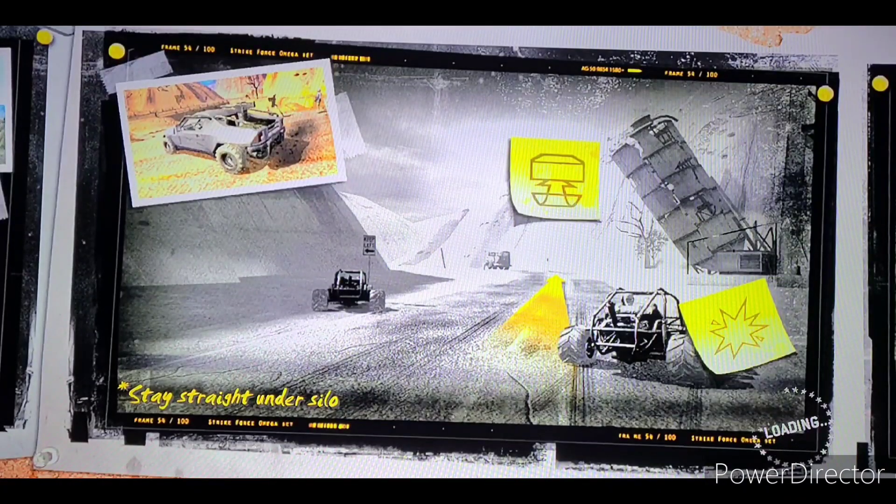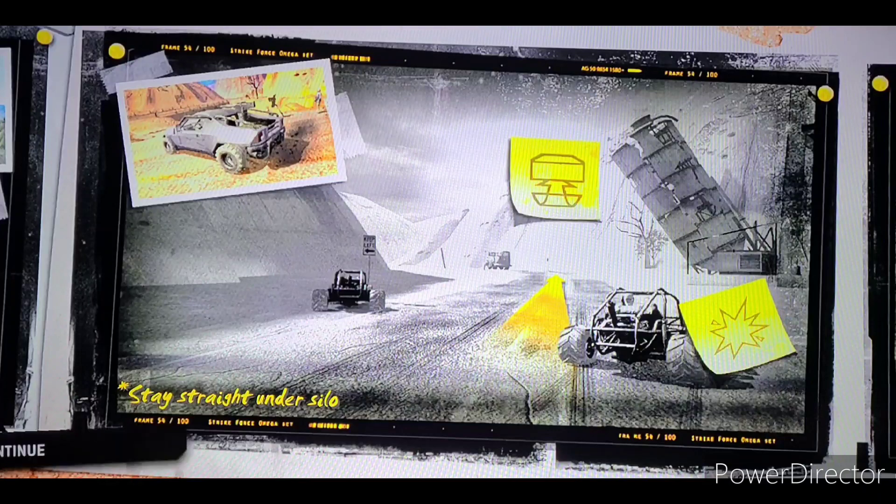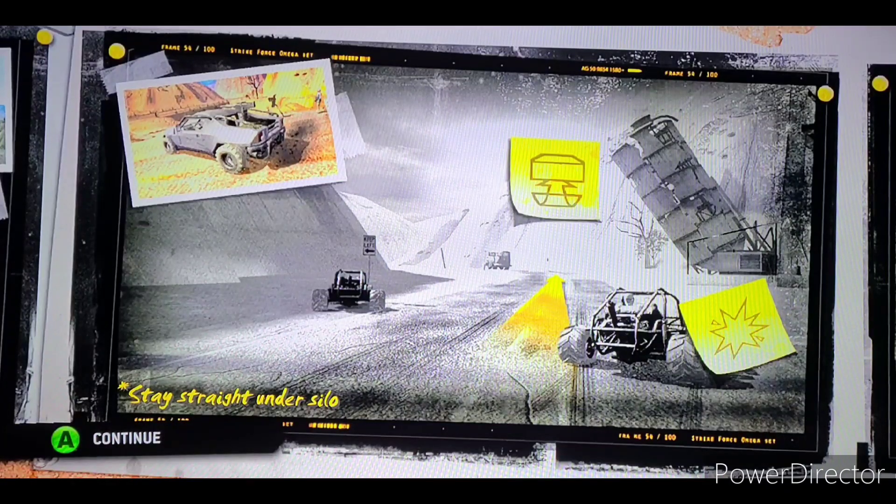In this scene you'll play as Commander Black, escaping another ambush. The highlight is the use of nitrous to aid your getaway. There's a tricky line after your second burst of speed — you'll smash into the back of a merc buggy,